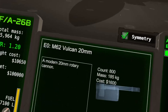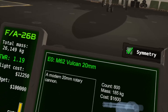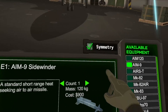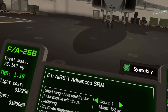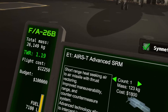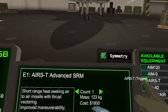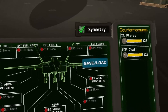First, standard M62 Vulcan cannon — a regular fighter cannon. On our wings, instead of Sidewinders we'll go with the AIRS-T: an advanced short-range heat-seeking air-to-air missile with thrust vectoring, improved maneuverability, range, and countermeasure system. It can even intercept incoming missiles. It's basically superior to the Sidewinder in every way — only twice as expensive, but we have the budget.